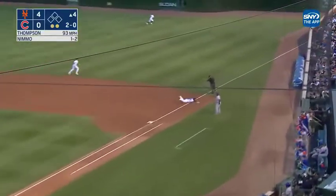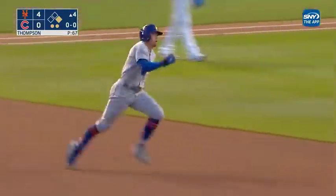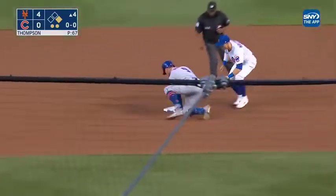That's pulled over the bag — that's a fair ball for Nimmo going down the line, off the sidewall. It caroms to Suzuki. Nimmo's going to challenge him, and he makes it safely with a double.